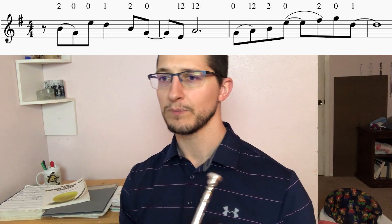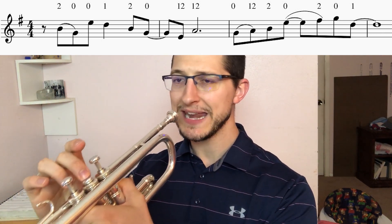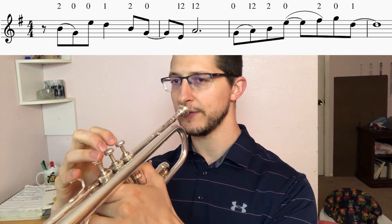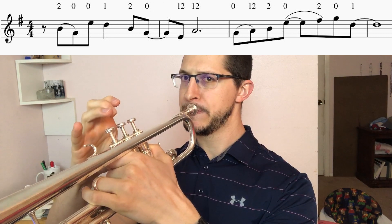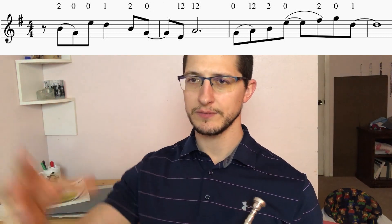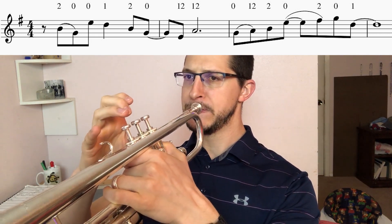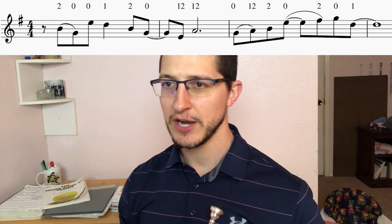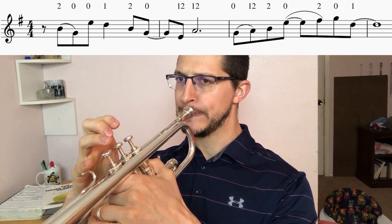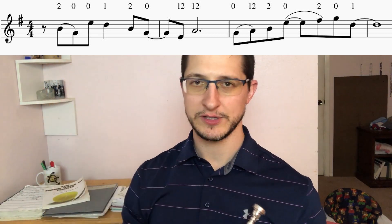F sharp is second valve. Let's take a look at the first couple of notes. We have a B natural, second valve, and if you look at the top you can see the fingerings written there. You can see a B natural and it goes to a G natural. Then you're gonna jump up to another open note, that's the E. And that's followed by a D, which is first valve.